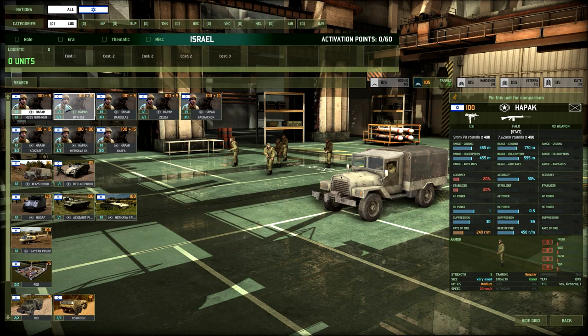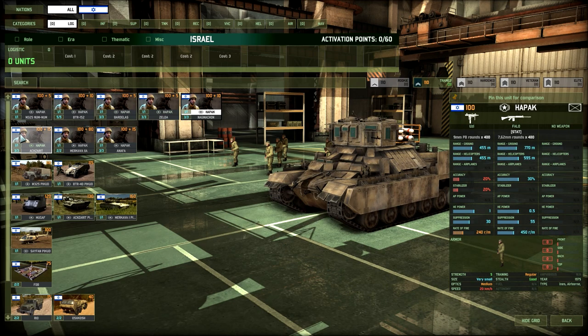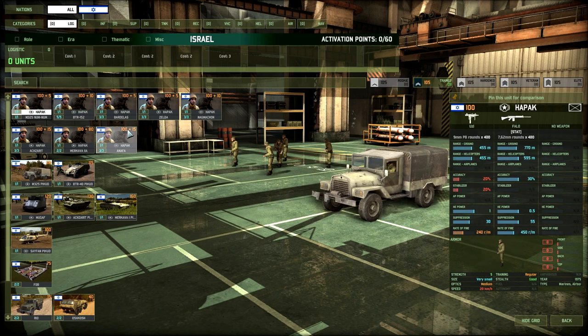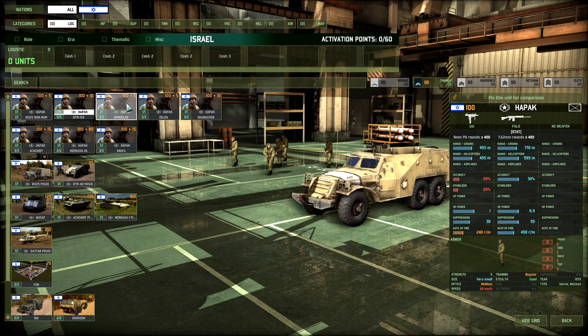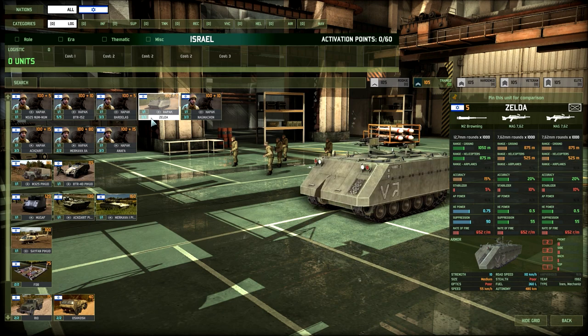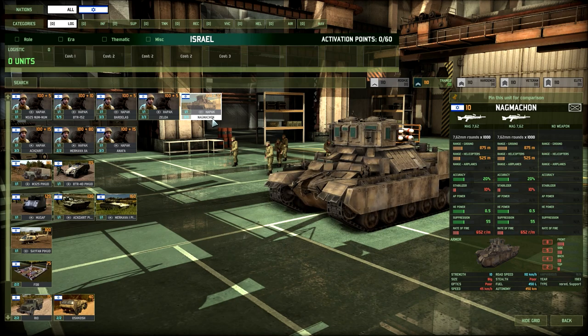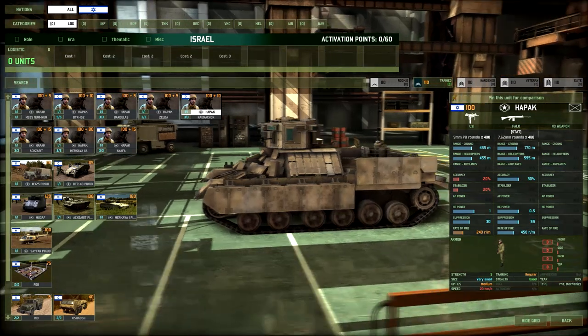So what are we looking at in terms of logistics? The Israeli logistics tab is pretty cool. Obviously stats aren't final, but we'll go over some of the stuff here. You've got the HAPAC which is a command infantry, and they come in pretty much all the transports — the NumNum, the ETR-152 which is a fast truck, the Bardalas which is a pimped-up M113 with three machine guns, the Zelda which is a slightly more armored M113 with more machine guns, and the Nagmachon, one of the most interesting-looking units in this DLC — very heavily armored for 10 points with two MGs.